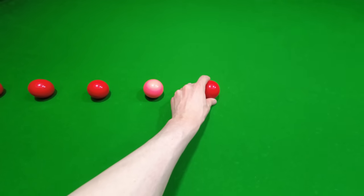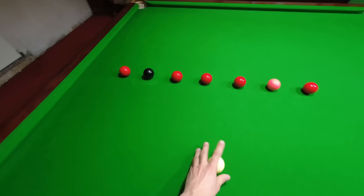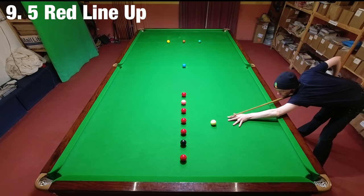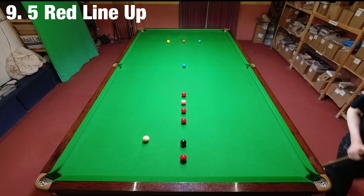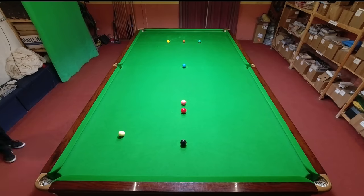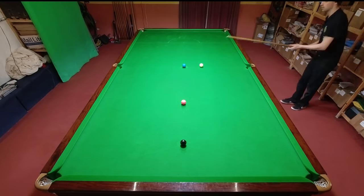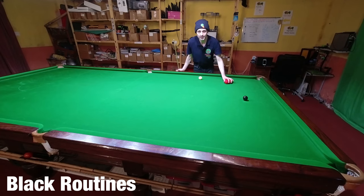For the advanced lineup challenge, position three reds between the pink and black spot, one above the pink, and one below the black, then attempt to clear the table from this position. It's a little bit harder because there are more balls on the table and they're all at this end, making it more difficult to get up for the yellow and make the clearance.